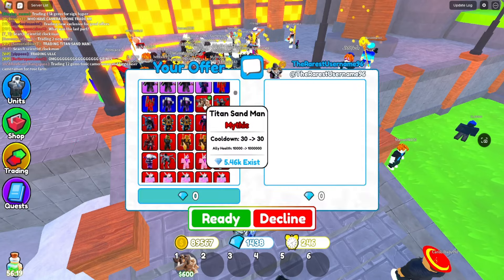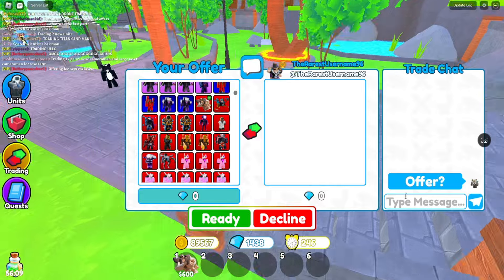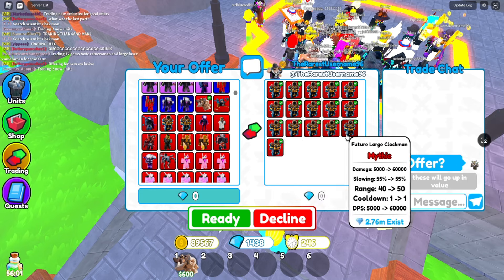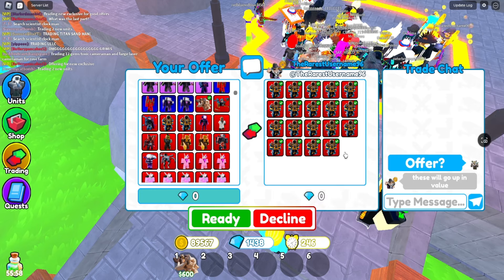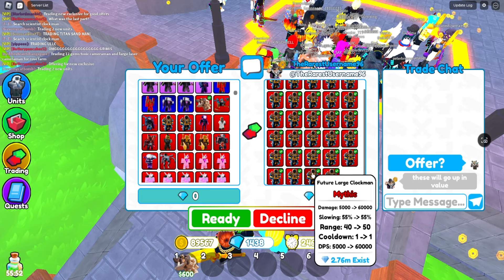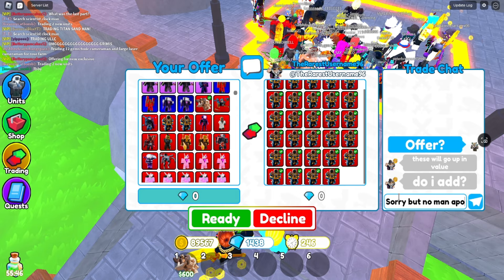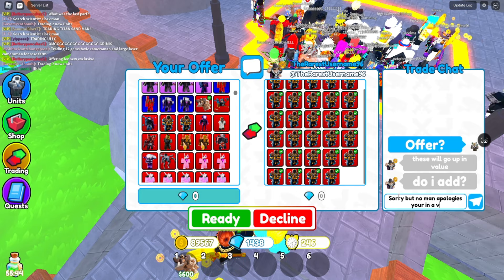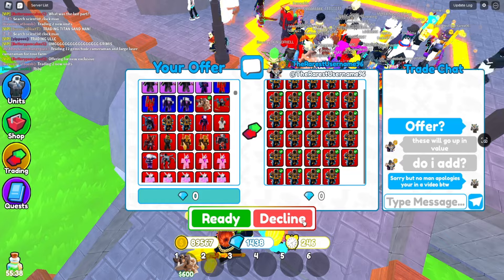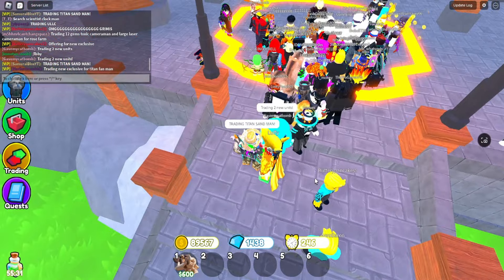Now we have another trade. Let's see what this person will offer for the Titan Sandman. They offer... oh my gosh, how many does he have? That's like 20? Oh my — wait, chill. That is so much. I have to say sorry, but no — you're in a video, by the way. I am sorry, I have to decline. That is a good trade, though.